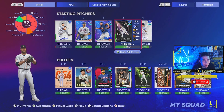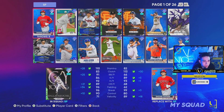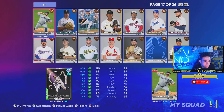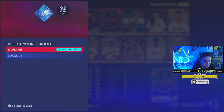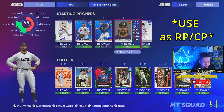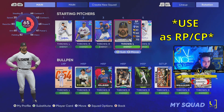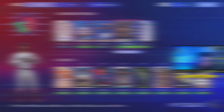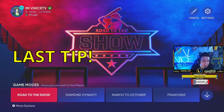Once we are on our Diamond Dynasty roster, we're going to go ahead and sub out a starting pitcher — whoever we want — for our ballplayer. I would say to use him as a bulk pitcher, like warm him up in the bullpen normally as a relief pitcher, so that you don't kill his energy.